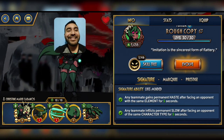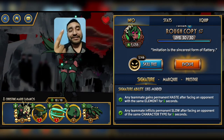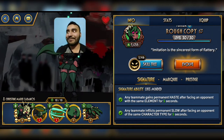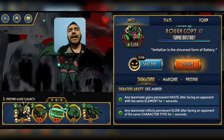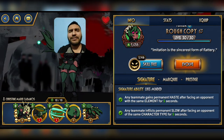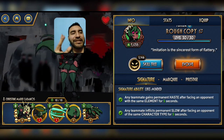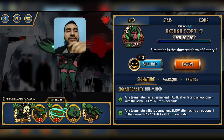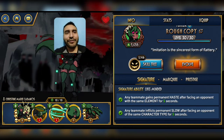Next one is Robo Copy — not to be confused with Rob Copy. She is a Fuqua, and now she gains permanent haste after facing an opponent with the same element for five seconds. Teammates inflict permanent slow after facing an opponent of the same character type for five seconds. I'm a little worried because now it says 'any teammate' instead of 'the team.' I hope her abilities also affect herself. Permanent haste is really good. Permanent slow is not amazing but not completely horrible either.